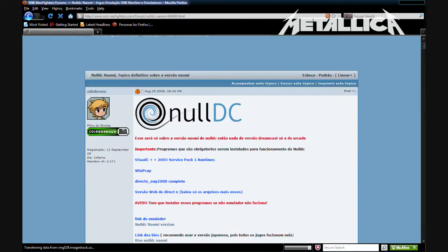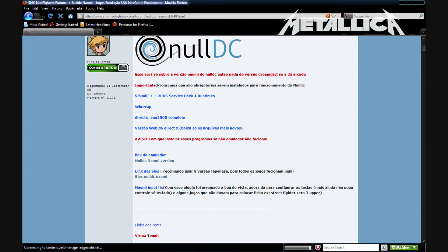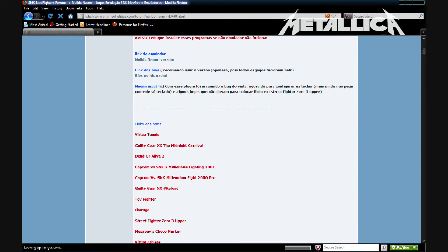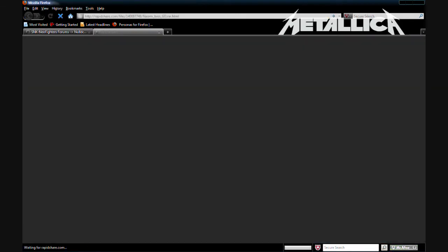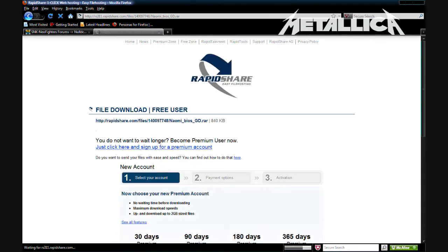Here's going to be another website which will tell you where to get your stuff. This is the old version, so you're going to need Windows Visual C++ — I suggest 2010 — and you need DirectX. Here you get your NLDC BIOS for Naomi, and it's going to be a RAR file, so remember you need 7-Zip or WinRAR.